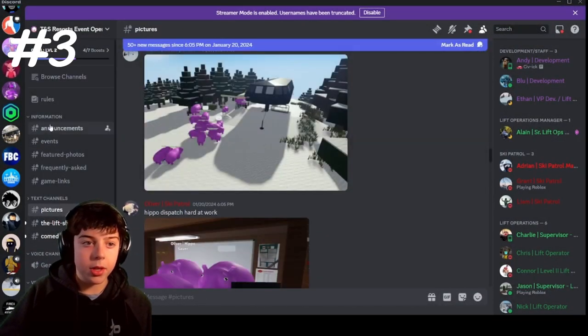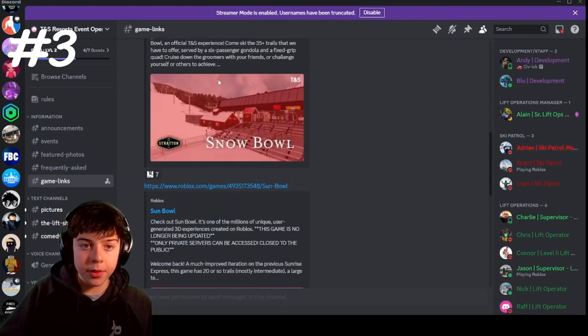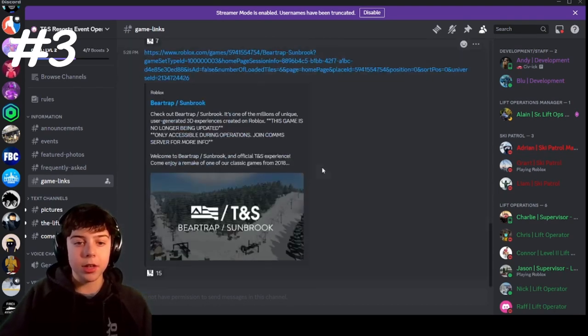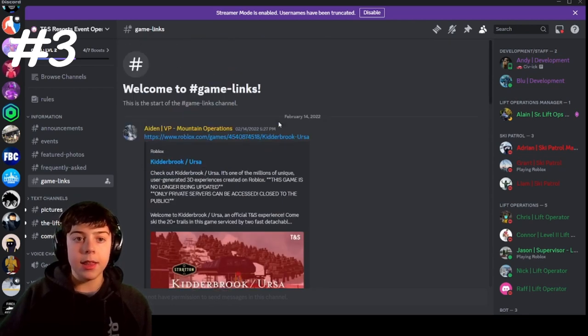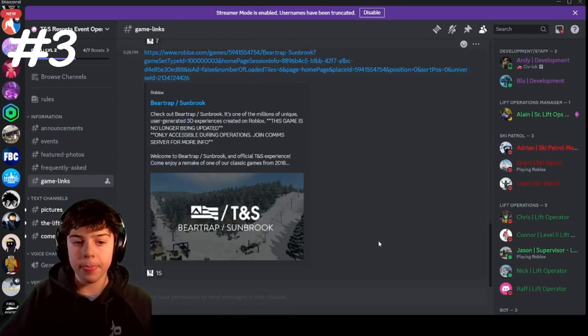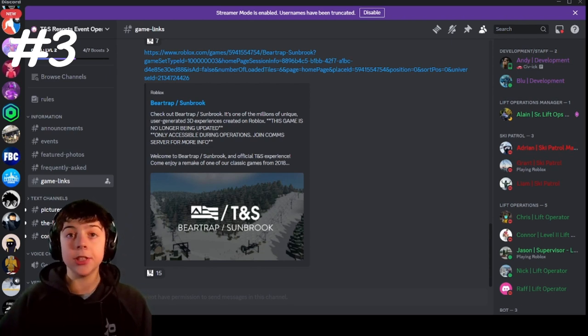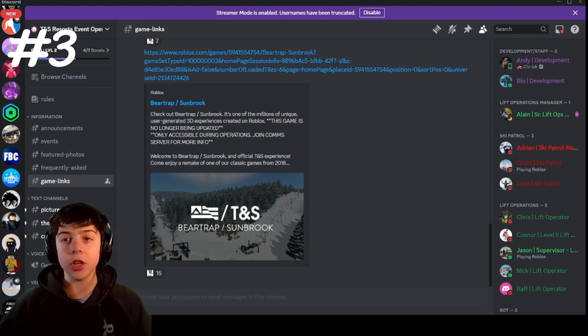They have resorts including Kidderbrook, Ursa, Snowball, Sunbow, Bear Trap, and Castle Rockets. They recreate Vermont ski resorts — this one is Mount Snow, and three of them are recreations of different sections of Stratton Mountain. These operations are super realistic. You have to join their Discord to know when events are happening — I'll leave a link in the description. They usually host events on weekends and they're really fun — you have to check them out.